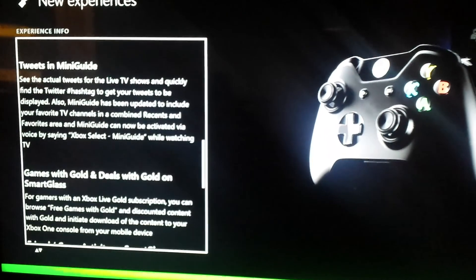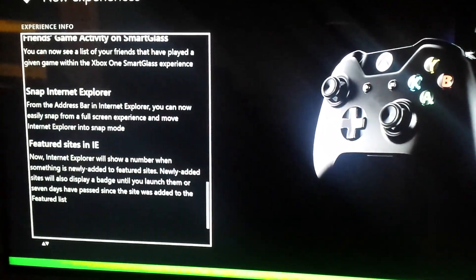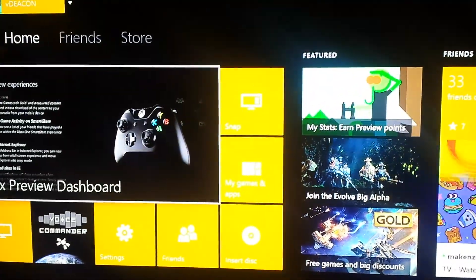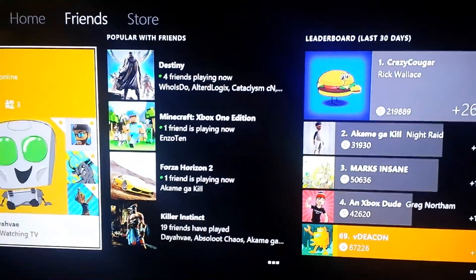Twitter's great. Snap it in the Explorer, all that good stuff. So let's just dig into what most people will be talking about, which is the custom backgrounds for your Xbox One now.